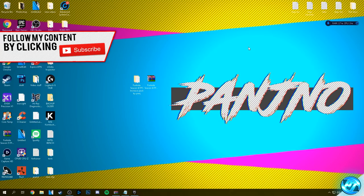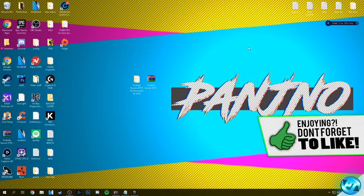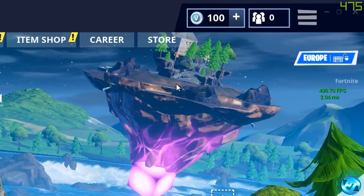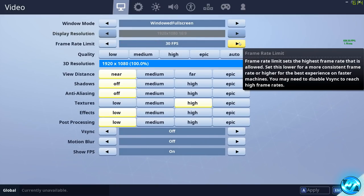Now boot into the game to tweak the in-game settings. Once in the Fortnite menu, go to the top right hand side, click the drop down menu and click the settings icon. In video options: set windowed mode to fullscreen. For display resolution, match it to your monitor's native resolution. For frame rate limit, I'd personally recommend setting this to unlimited so you can see the full potential of your new FPS.